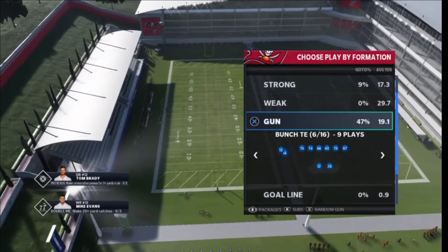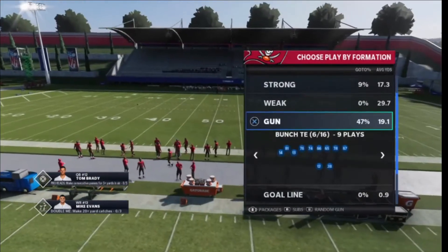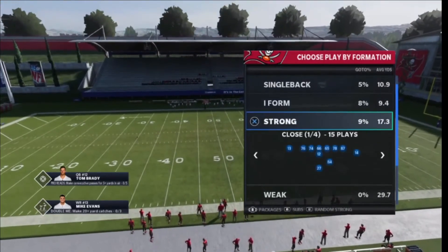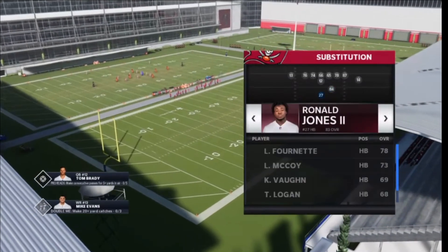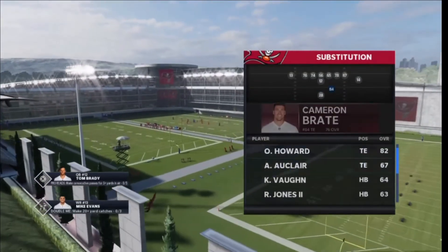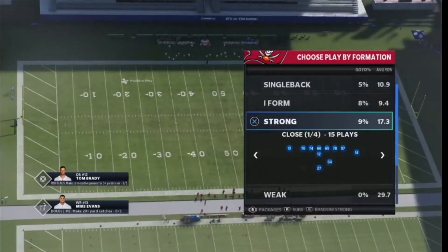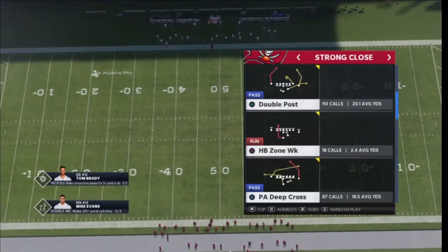We got trips tied in, bunch tied in, which is PA boot over — bombs everything if someone doesn't know how to defend it. Got a decent bunch, some pretty good tight slots. But today we're gonna be focusing in strong close. Ronald Jones is a better receiving back than Leonard Fournette, so I'll put Fournette there and Ronald Jones here. We got Mike Evans, Chris Godwin, and Rob Gronkowski.